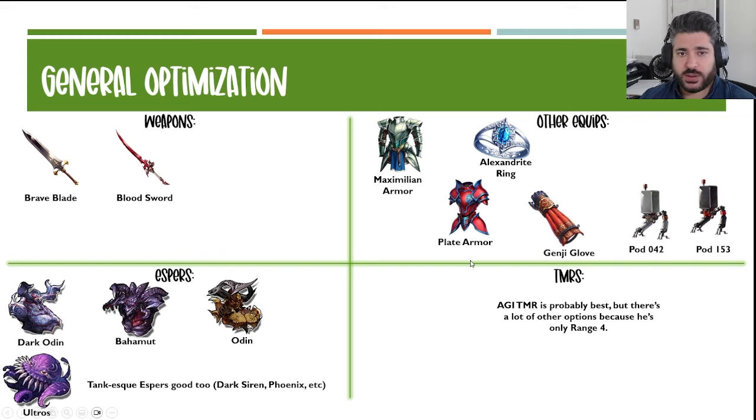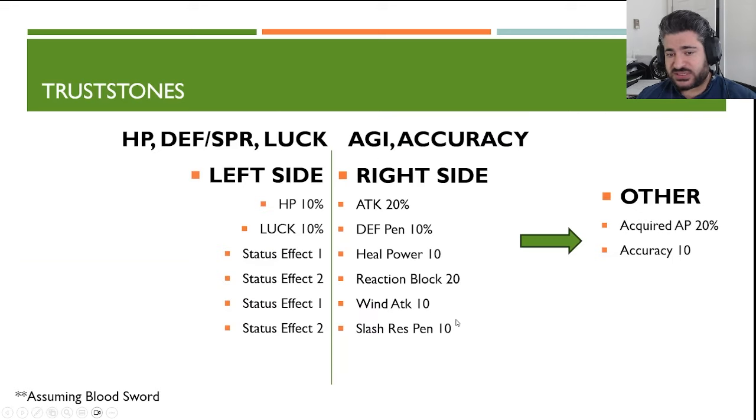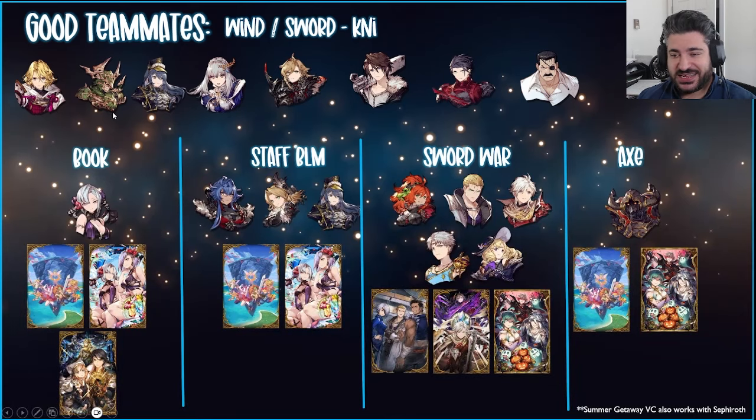For trust stones, assuming you're using Blood Sword: if you're not, you'd drop the reaction block, the 10 defense pen, and the 10 HP stones. These six on the right side are pretty standard in my opinion — right down the middle of what he needs. I would go agility over accuracy on the left side because I think he needs agility points more than anything, though accuracy is always an honorable mention since it can never really be bad.